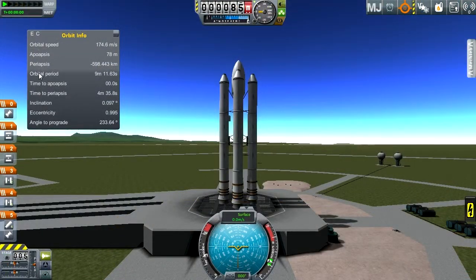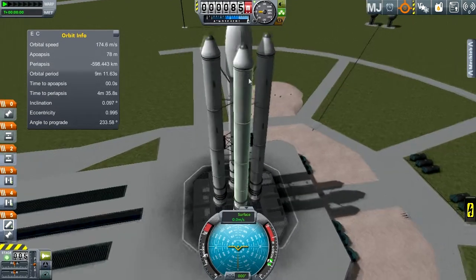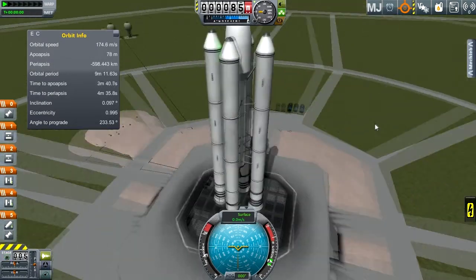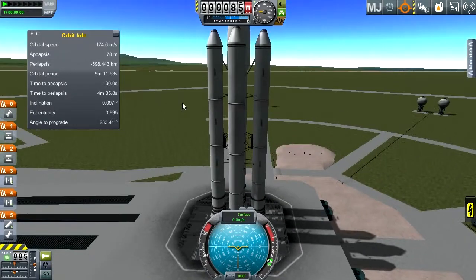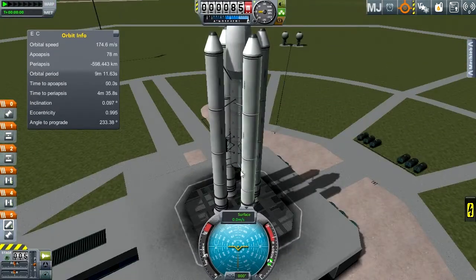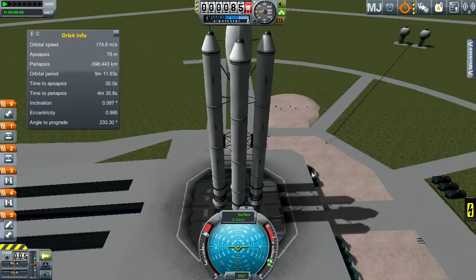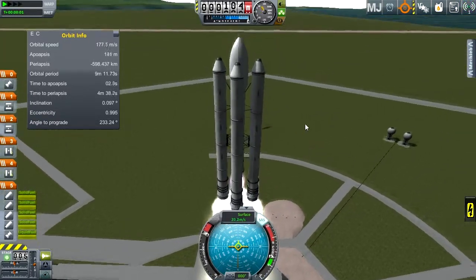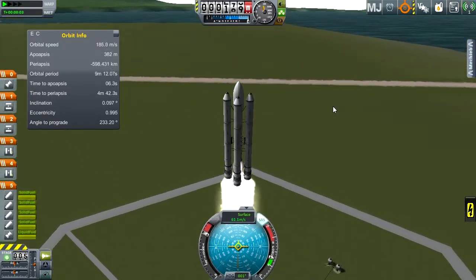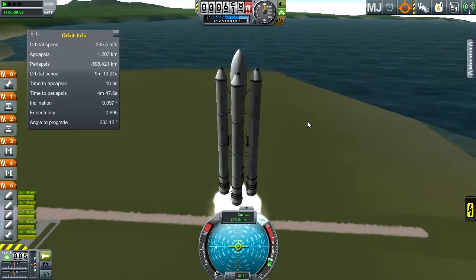Hello and welcome to the launch pad. What is hidden underneath that giant fairing? I'm using four of these S1 SRB KD-25Ks — they are experimental and I have a mission to test them landed at Kerbin. I also wanted to use the Rockenback Skipper but it wouldn't fit on here, so I decided not to use it. We're going to go ahead and launch this.